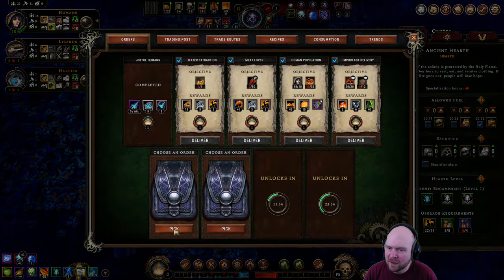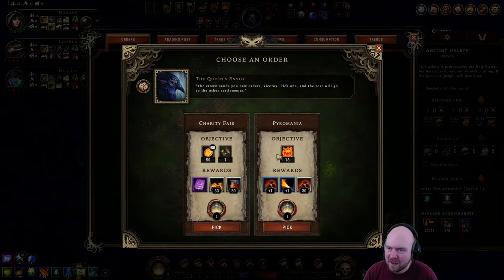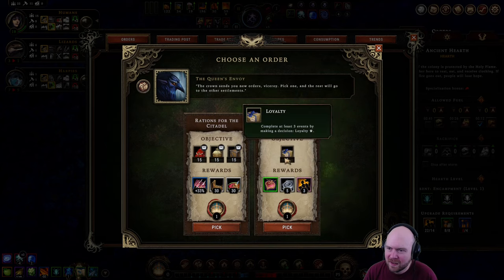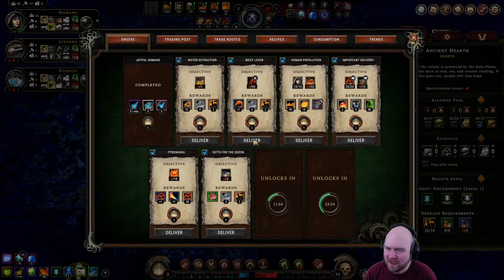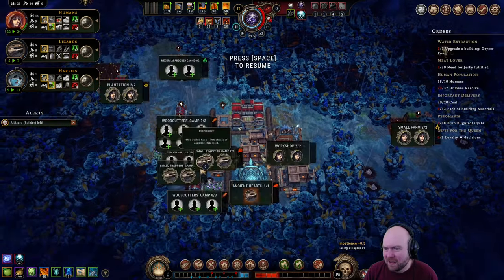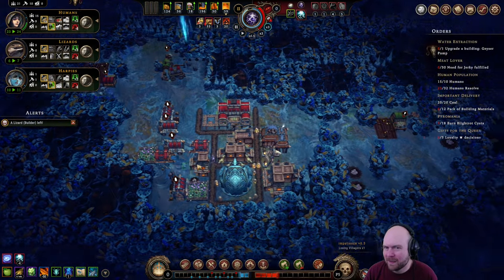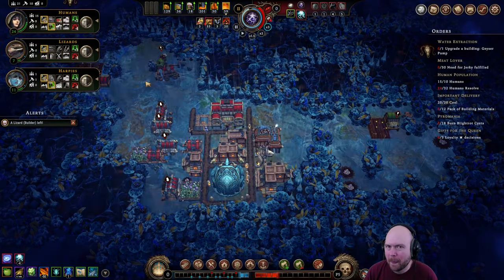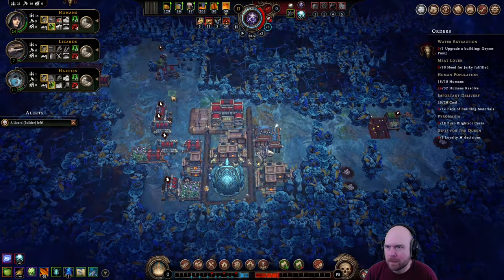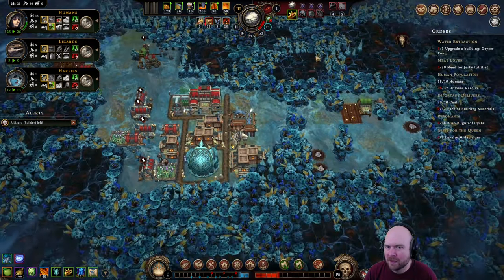I need this druid's hut, maybe. The thing holding the druid's hut back is the lack of fabric. Next orders: burn a bunch of assists — that's going to happen. Do three loyalties. I already did two loyalties and I lost the lizard, even though I shouldn't have. Push resolve — oh wait, it's not working.